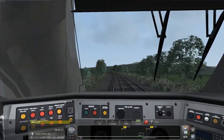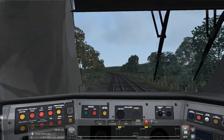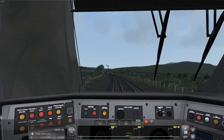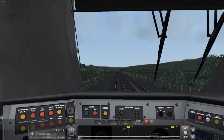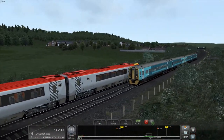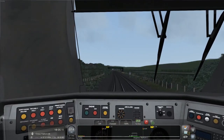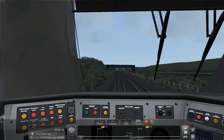We've got a stop coming up — Deganwy Platform 1. I've never heard of that — I assume that's how it's pronounced. I'm just going to start braking lightly now. You do have a lot more control in this train over the braking. There's the AWS telling us the signal ahead is clear — it's a semaphore signal. We've got another train — that is a Class 150, that's an Arriva Trains Wales train. They operate near my house. The speed limit's going down to 35, so let's speed up to about 35 and stop in time.